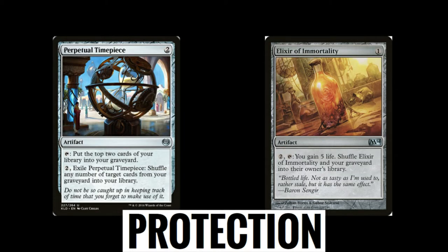Another thing that threatens our game plan is graveyard hate — things like Bojuka Bog or Graf Digger's Cage that stop you from casting cards from your graveyard or stop you from even having a graveyard. To help with this, we've got two artifacts: Perpetual Timepiece, which allows you to shuffle any amount of cards from your graveyard into your library so you get to keep those around, and Elixir of Immortality, which lets you shuffle your whole graveyard — including it — back into your library. This protects your graveyard from being exiled, or lets you get those things back in your library when you're not able to cast them.